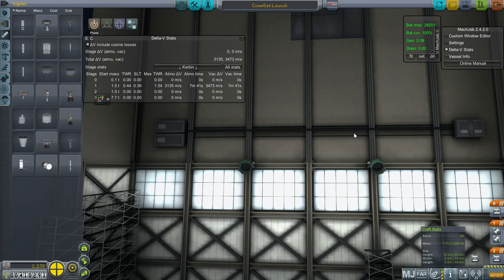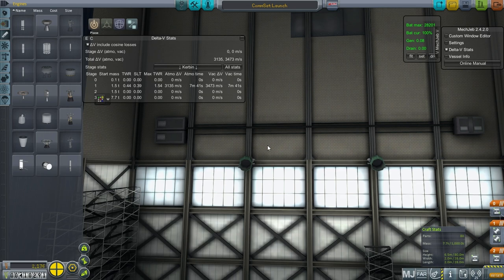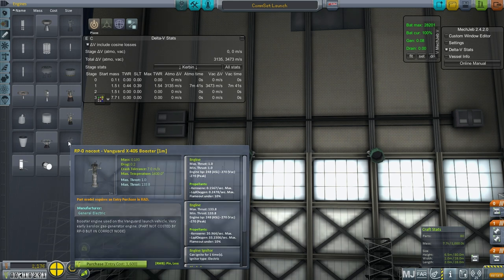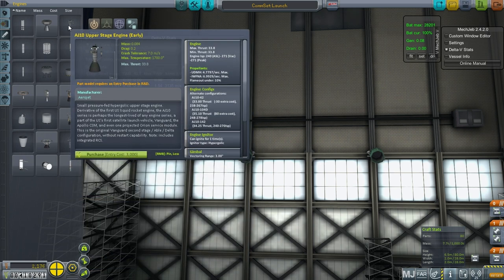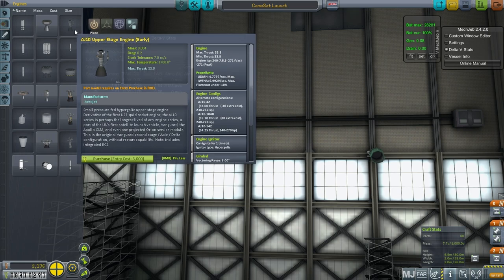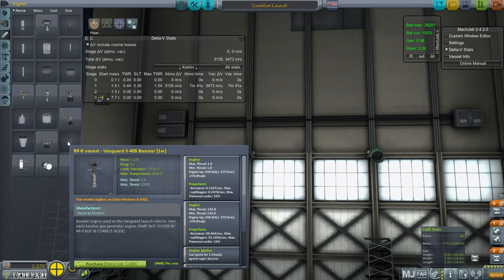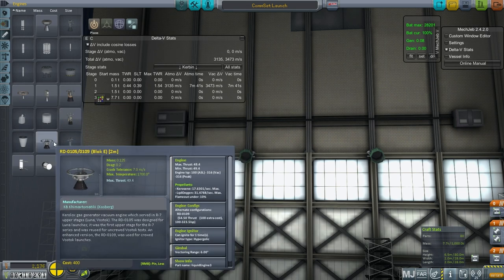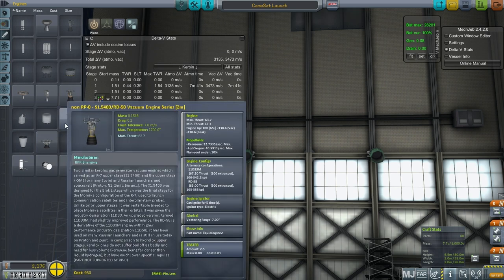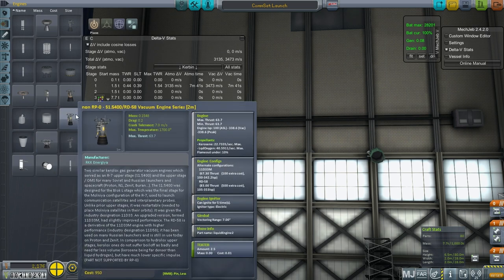Another mistake I made in the previous episode is that I hadn't upgraded the LACS stock extension mod, which is why I didn't have the AJ10 or the Vanguard. The models that used to belong to the AJ10 early upper stage engine and the Vanguard booster are now for the RD-0105 and the RD-58, which is non-RP0 for some reason.